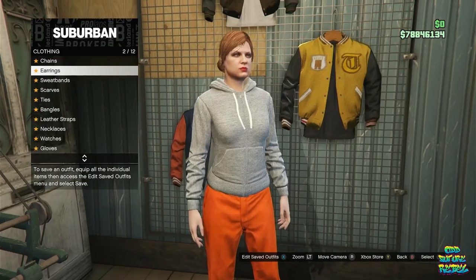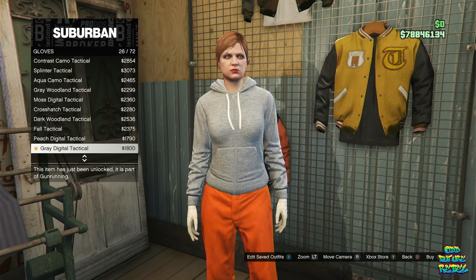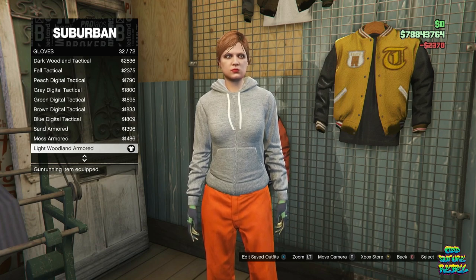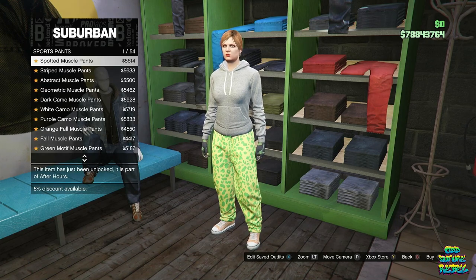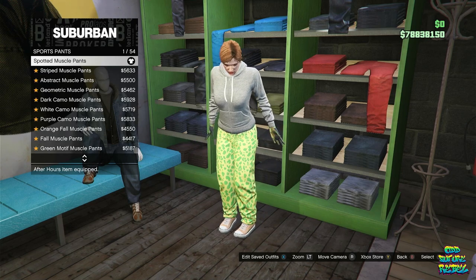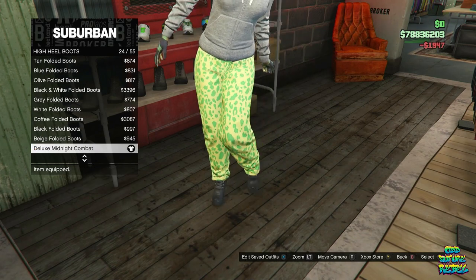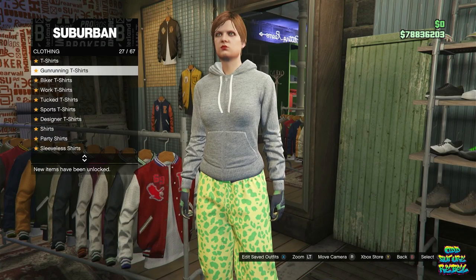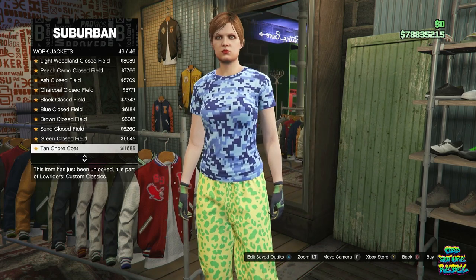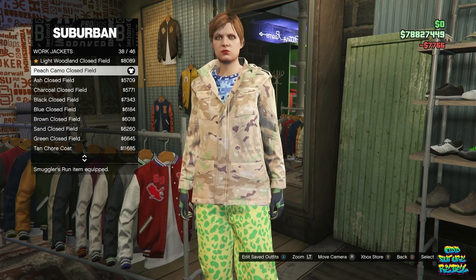Go over to the accessories and make sure you remove any accessories on the female character. Go over to the gloves and buy the light woolen armor number 32. Make your way over to the pants section, go over to the sport pants, and buy the spotted muscle pants — the first one. Go over to the shoe section, then the high heel boots, and buy the deluxe midnight combat number 24. Go over to the gun running t-shirts at the top section and buy the blue digital t-shirt, number 60. Go over to the work jackets and buy the peach camo clothesfield, number 38.